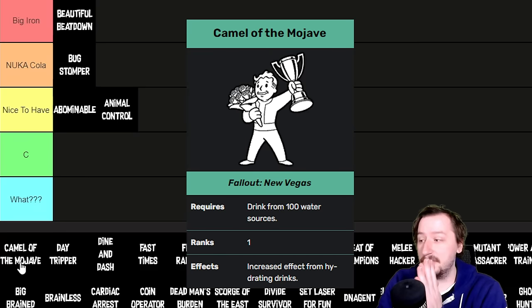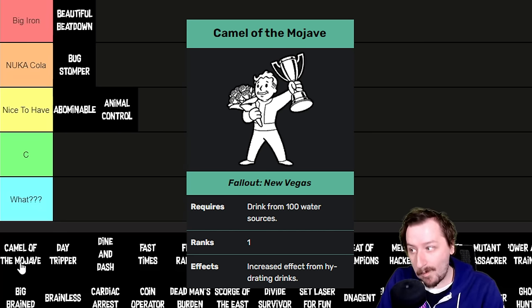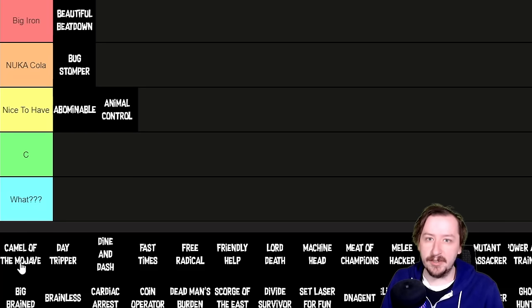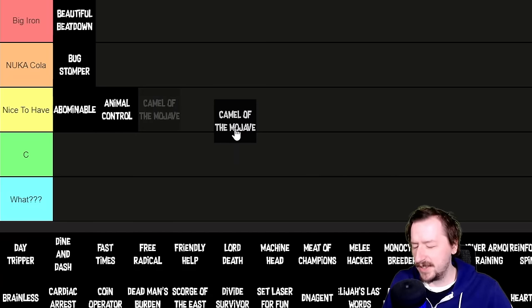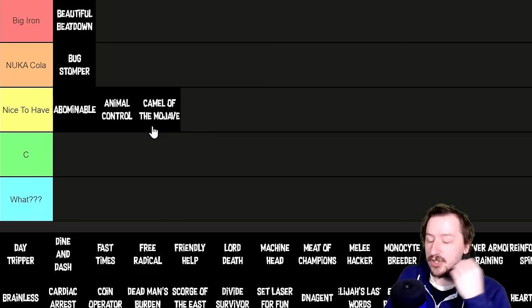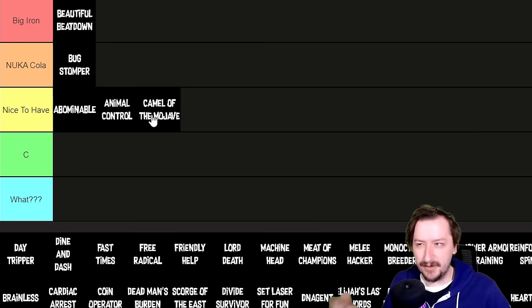Camel of the Mojave requires drinking 100 water items and makes water items hydrate and heal you more. Water is decent for healing but not one of the best options. On survival mode I'd say it's nice to have since hydration matters and supplies go further. On standard mode I'd put it in C tier, since by the time you get it, the healing benefit doesn't matter all that much.